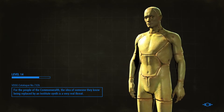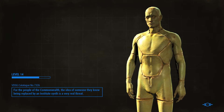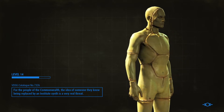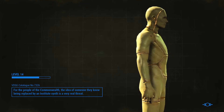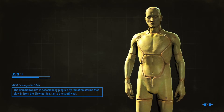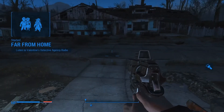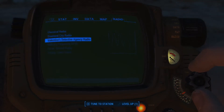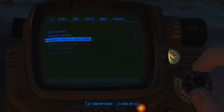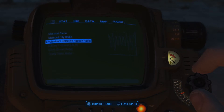Is that a synth? For the people of the Commonwealth, the idea of someone they know being replaced by an Institute synth is a very real threat. That looks a little - is that Nick's prototype model? Because he said there are like three stages of synths. There's the one that we saw earlier with Dan's. Listen to Valentine's Detective Agency Radio - this is Ellie Perkins from Valentine's Detective Agency with a message for Nick's partner. We've got a new case and it sounds urgent. Stop by the office, I'll be waiting. Setting this to repeat.